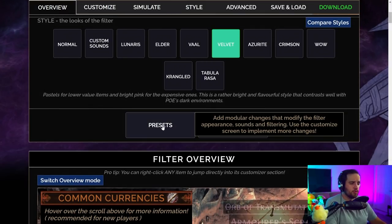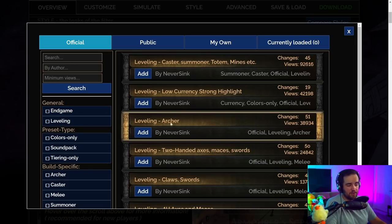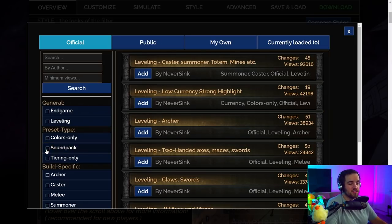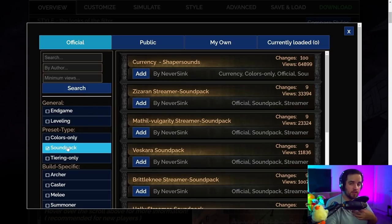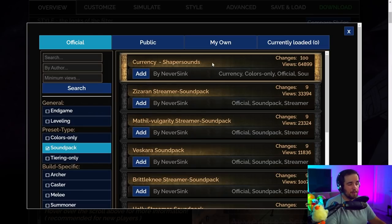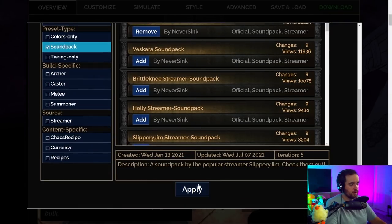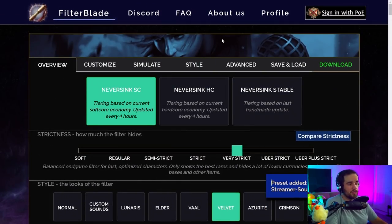One thing I didn't go over yet is presets. If you want a leveling preset — say you wanted to level as an archer — you could add in the leveling archer section, which will show you bows as you're leveling up and get you some more interesting items. You can also add in sound packs. I personally use Mathil vulgarity, but for the average person who doesn't want an athletic Australian cursing at them constantly, you could just use shaper sounds, which has the Shaper's voice actor saying all of the specific lines. Once you've added your preferred sound pack you can hit apply and then move to the final stages.